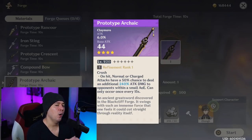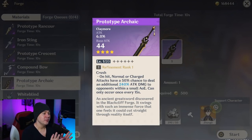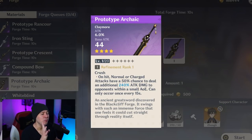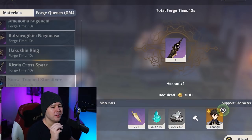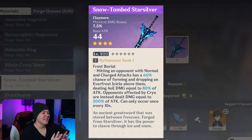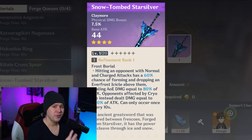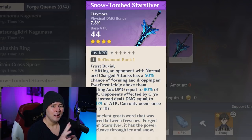Moving into claymores, the Prototype Archaic is your go-to bread and butter for offensive claymore characters, giving attack percent and very high base attack for a four-star. It's more of a stat stick, especially if you're dealing elemental damage alongside physical. The Snow Tombed Starsilver is often compared to it - both are neck and neck. This one gives physical damage bonus and an AOE proc that deals much more damage on cryo-affected enemies. If your character is largely physical, Snow Tombed is great; if they deal a lot of extra elemental damage too, go for Prototype.